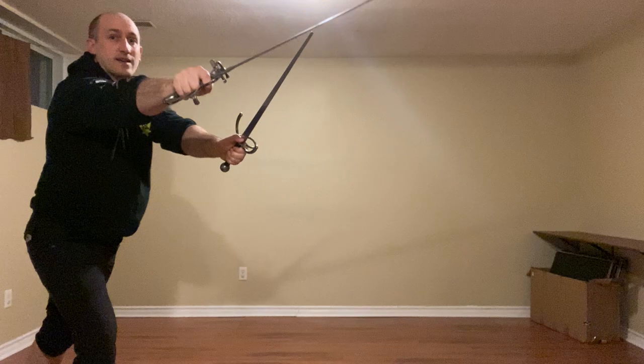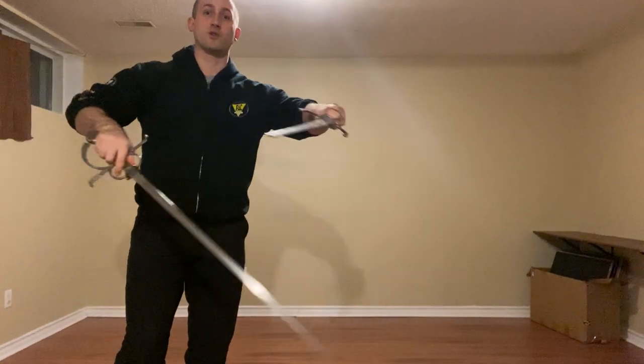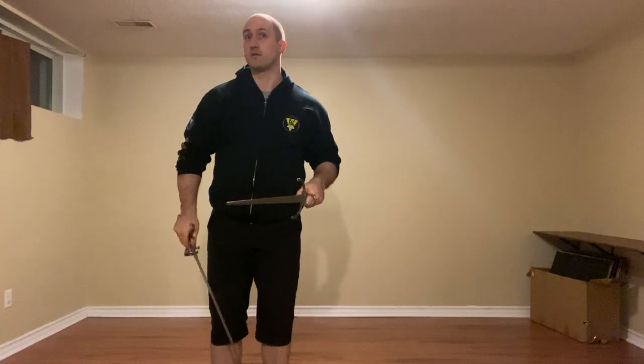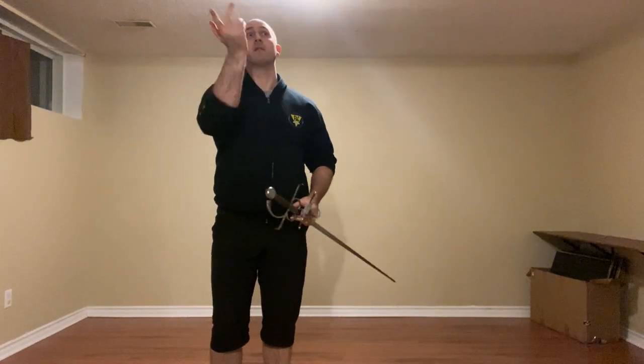As that cut comes in, we're going to strike the head, stepping to their inside — essentially doing a circle around each other. But we're picking up their sword, making it a bit harder for them to cover, and it's going to be above their dagger. A Mantrito will be a little bit too easy to parry.